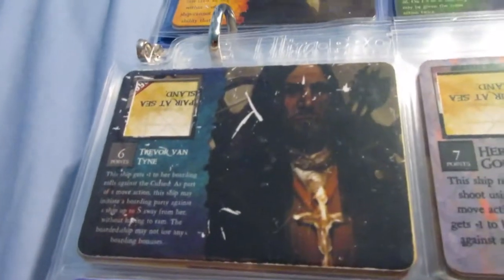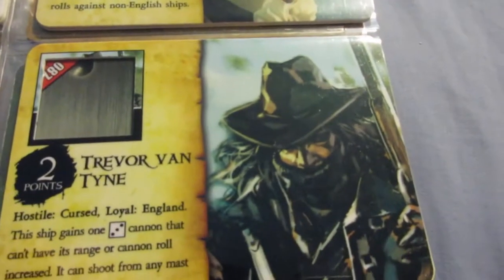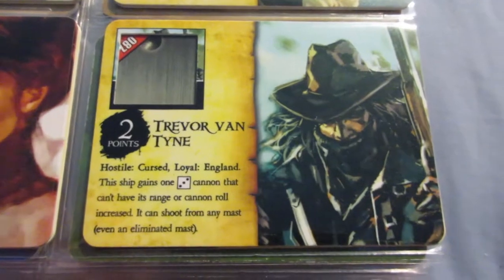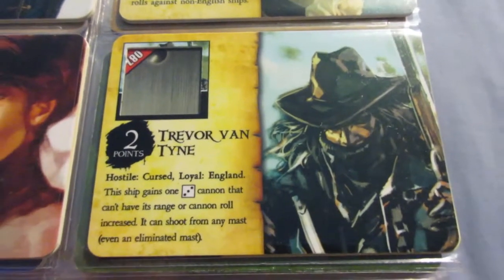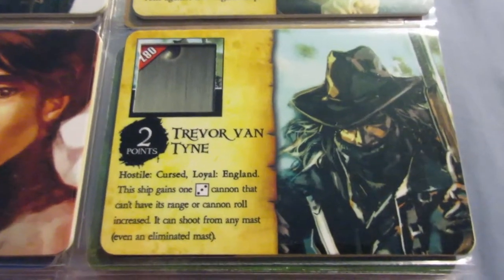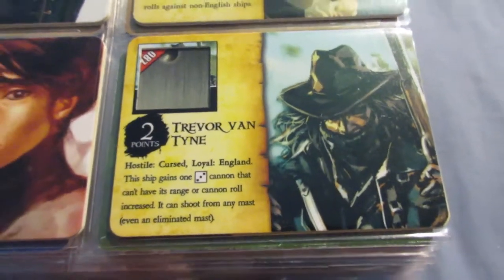This is the other version of Trevor Vantine — he totally changed his look, got a hat, looks like he's got some kind of long pistol. This version is actually way better too. Wolf talked about how the hostile-loyal keyword is a cheap way to make crew cost less points, which I agree with. The hostile keyword can be limiting sometimes, but here you basically get a 2-point musketeer, which is pretty cool.